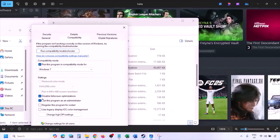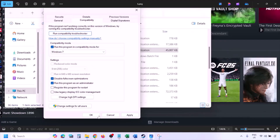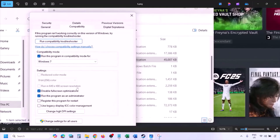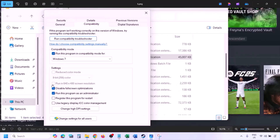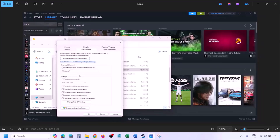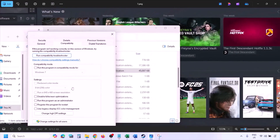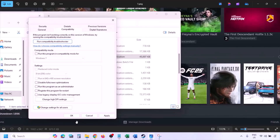If still not working, put a check on the box which says 'Disable full screen optimization,' then hit Apply, click OK, launch the game and check. If after checking all these boxes it's still not working, you can uncheck all these boxes, hit Apply, click OK, and follow the next step.